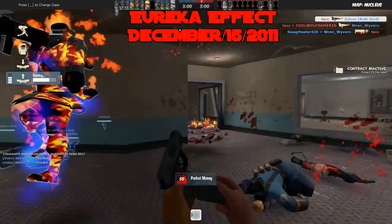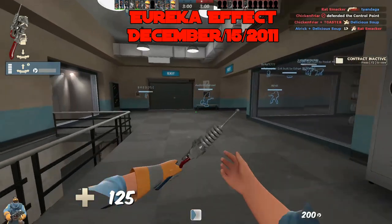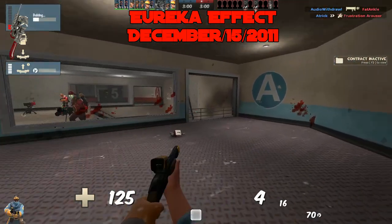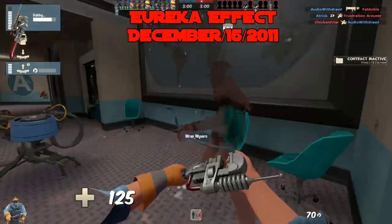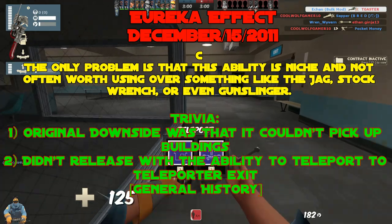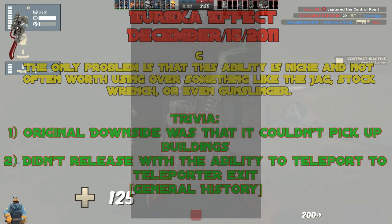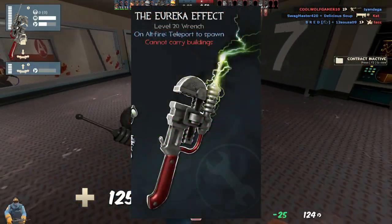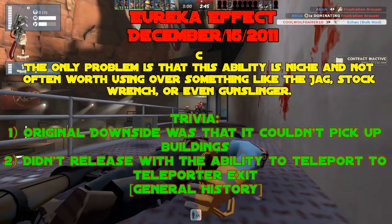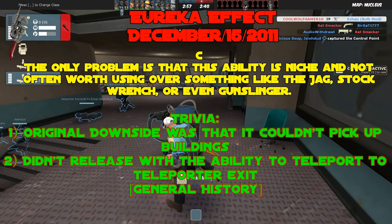The Eureka Effect, added December 15th, 2011. The Eureka Effect is such a weird item — it has some cool play, being able to teleport behind enemy lines and get out of a pinch, but its ability is niche and often not worth using over the Jag, Stock Wrench, Gunslinger, or even Southern Hospitality sometimes. C tier. Trivia: this wrench has had a very strange history. When added, it only had two stats: alt-fire to teleport to spawn, with the downside of being unable to pick up buildings. The ability to teleport to your exit teleporter wasn't added for nearly three years — finally added in July 2014, along with the ability to pick up buildings.